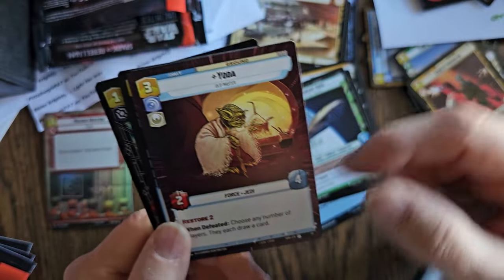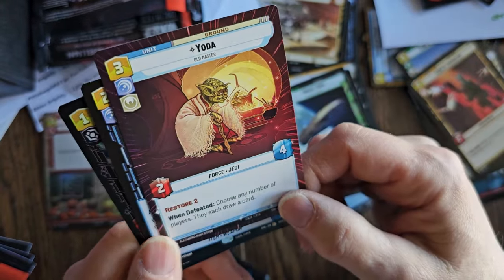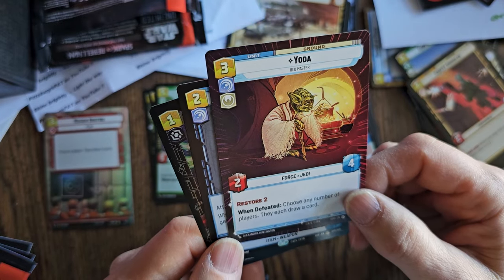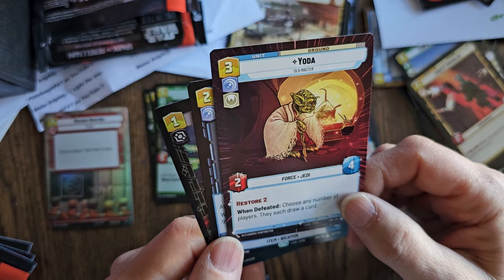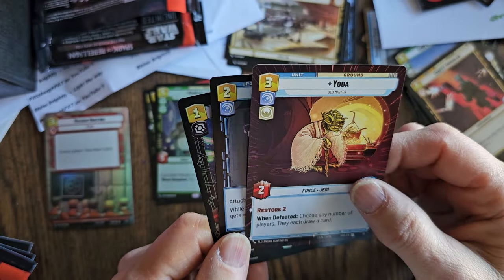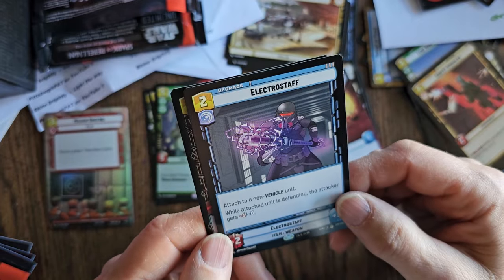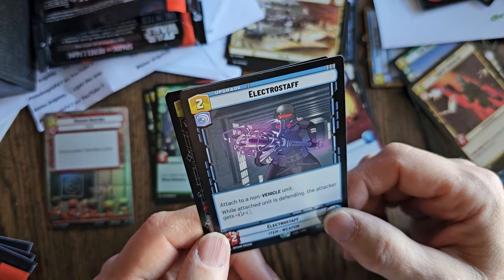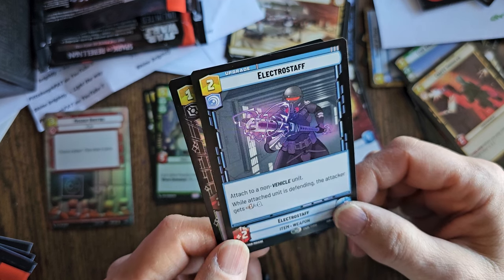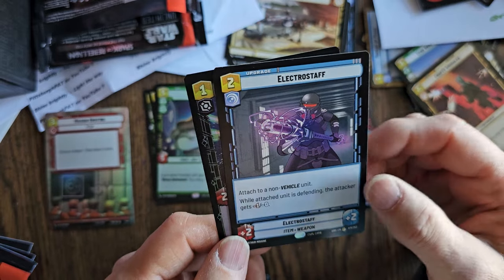Another uncommon card — Yoda, Old Master. Force, Jedi. When defeated, choose any number of players; they each draw a card. I don't see how that's a benefit unless you're playing with partners. Electro Staff — I don't have that. Attached to a non-vehicle unit; while attached unit is defending, the attacker gets minus one. And it's plus two, plus two because you're holding that weapon. That's a rare.